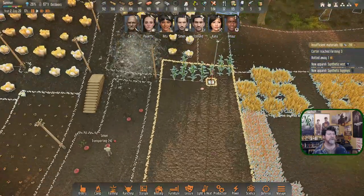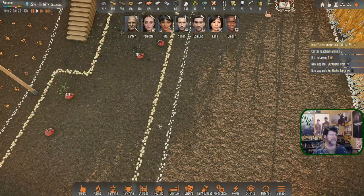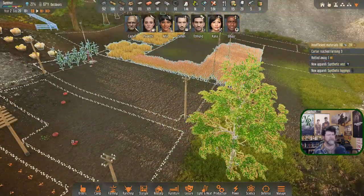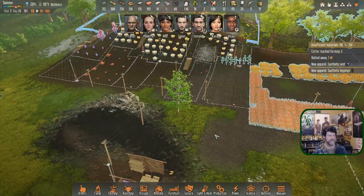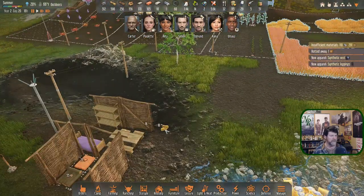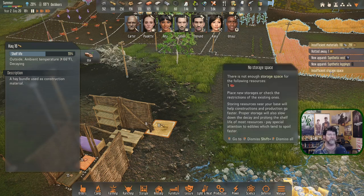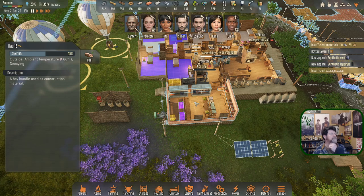Simon is transporting 240 at a time with 240 left — a nice even run. This small broadleaf tree has been researched and we know all about its stats. Over here we've got some more hay. Insufficient storage space for food.